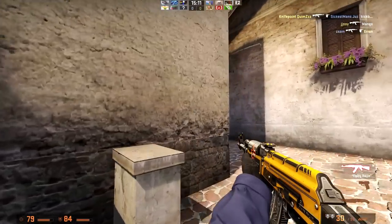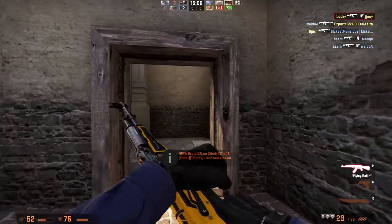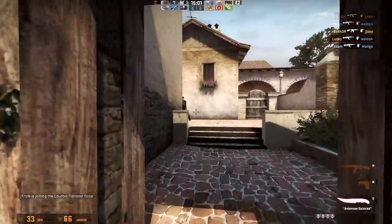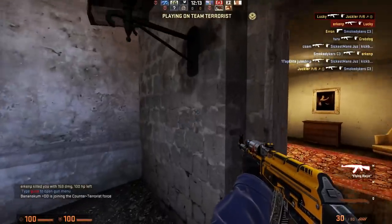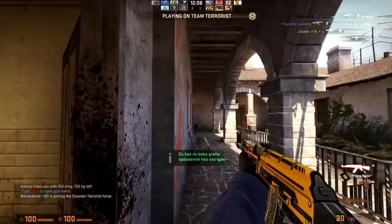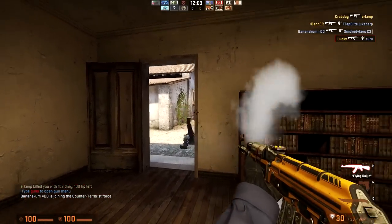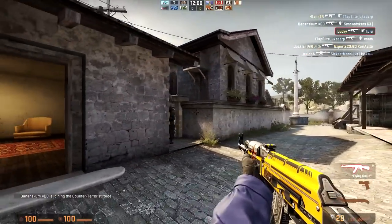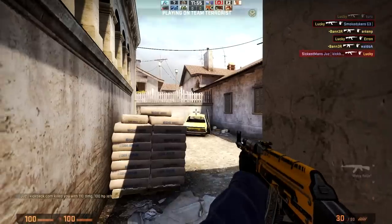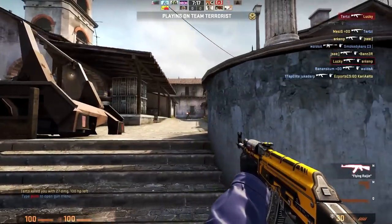Next up, the second tip: the initial bullets. I know many people like to talk about spraying and spray control and that they can blindly hit all 30 bullets in the same spot. However, what's more important is the initial bullets. Those are the ones firing first, and usually a gunfight doesn't take the whole time it takes to unload your entire magazine. So you have to make sure that your initial bullets count. If the first five or so were crap, you're pretty much done, because the other guy would have had to mess up just as much as you did to not get a kill on you.